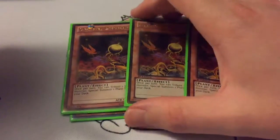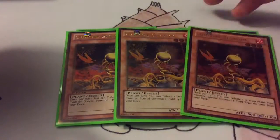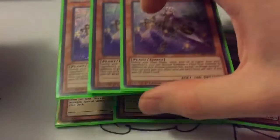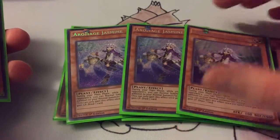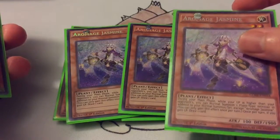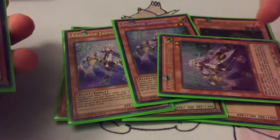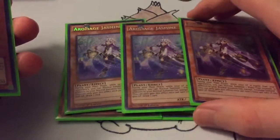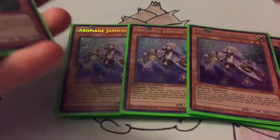Then triple Lonefire Blossom — just get to what you need, search a little bit, all that good stuff. Triple Aromaseraphy Jasmine, pretty much the best one of the Aromas in my opinion. You can Lonefire right into it in defense, and if you have your field go ahead and gain some life points, and then gain an additional normal summon of a plant. So all good things.